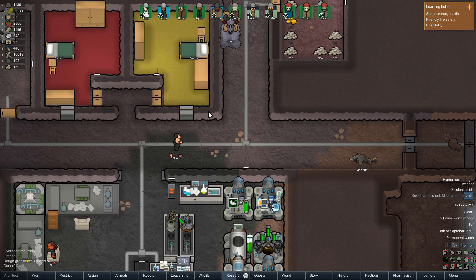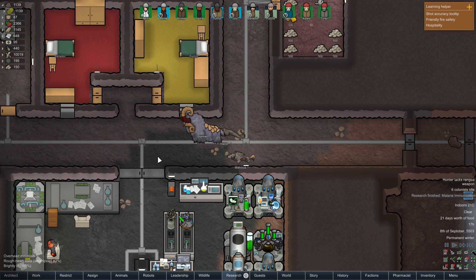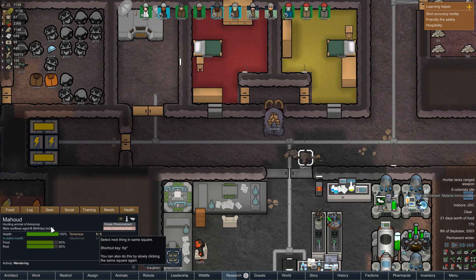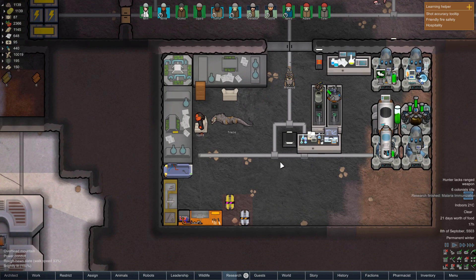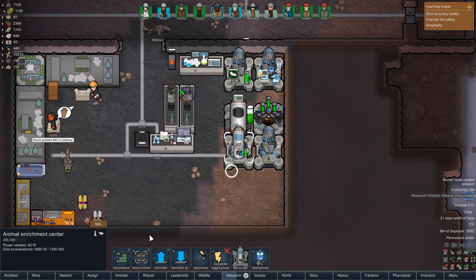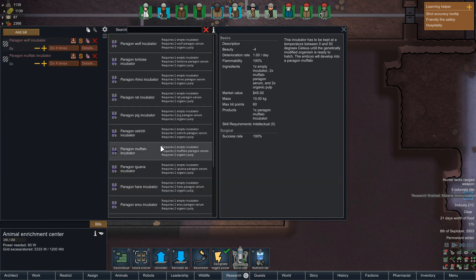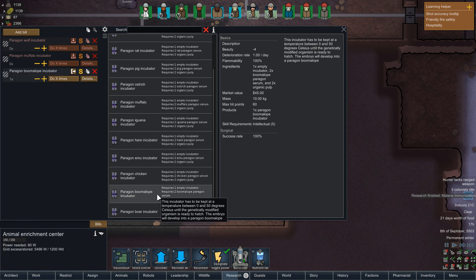I'm not that particularly keen for the rat, but the boomalope could be pretty interesting. Mahud, while I remember, you're not allowed to go outside — you're going to stay indoors so you don't get eaten by any big creatures, because you are just recently born. He's going to have to get some aging pills I think. But I would like to try out the boomalope. So what do we need? We need to turn this back on. It's paragon. So what do we need? Empty incubator, two paragon serum, two organic pulp.